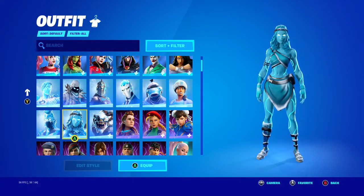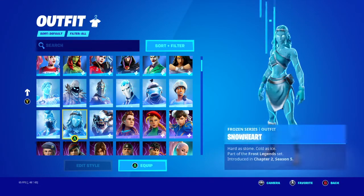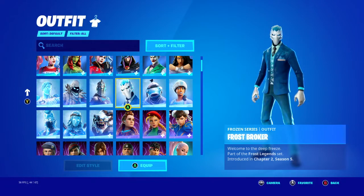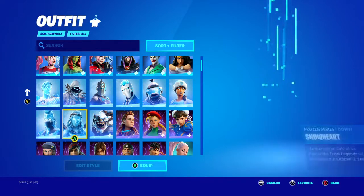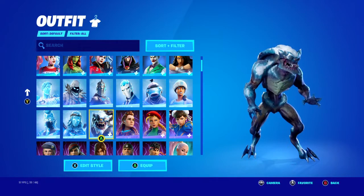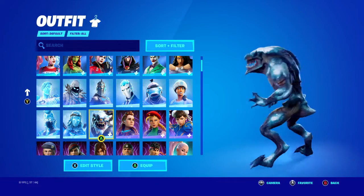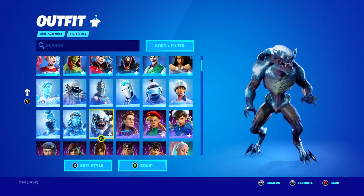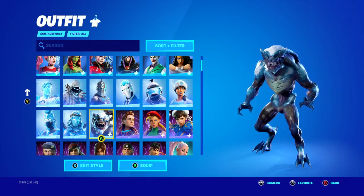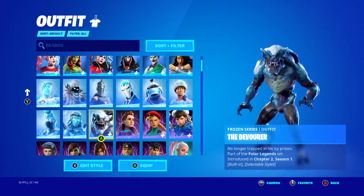Snow Heart — I love Snow Heart. I think they did her better than Frozen Love Ranger. My friend Travis actually gifted me the bundle that came with Snow Heart and the Frost Legend. Shout out to Travis for gifting me those skins — I really do love Snow Heart. The Devourer skin — I'm not the biggest fan. The hitbox is too big and it just looks terrifying and ugly honestly. But I would not change any of these skins for the world.